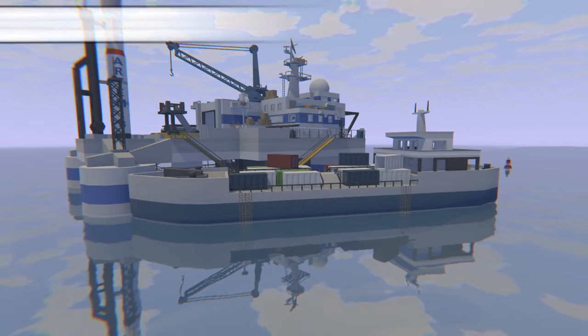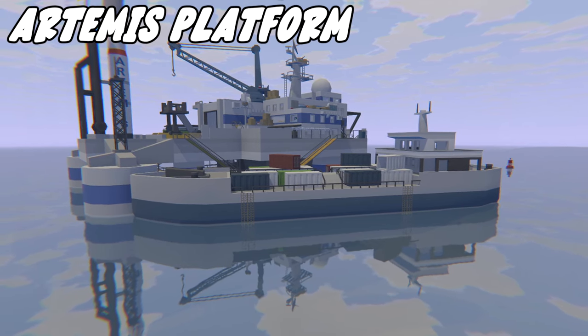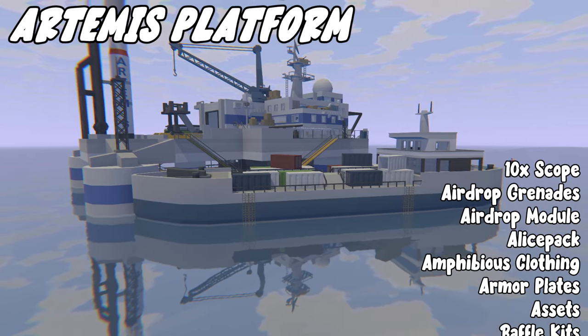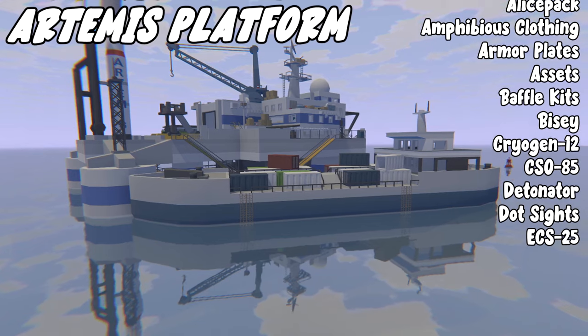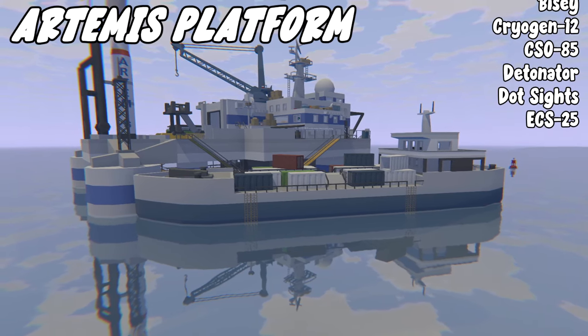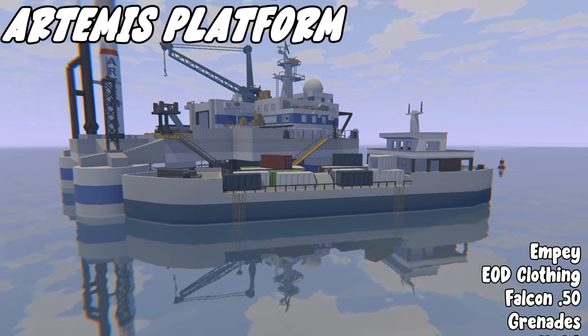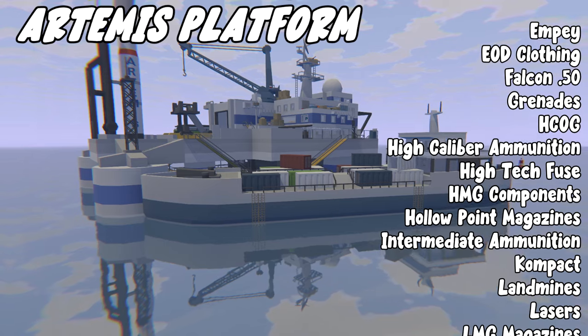Next we have Artemis Platform, which is a tier 2 dead zone. To access this you need biohazard clothing and the gauss one. From here you can get: 10x scope, airdrop grenades, airdrop module, Alice packs, amphibious clothing, armor plates, assets, baffle kits, bi-ezy, cryogen 12, CSO85, detonators, dot sights, ECS-25, MPI, EOD clothing, Falcon 50, grenades, HCOG, high caliber ammo, high tech fuse, HMG components.